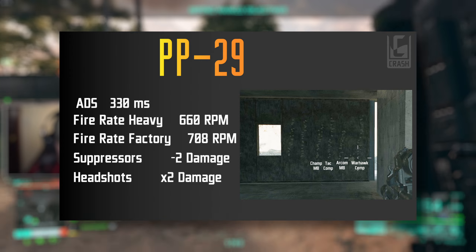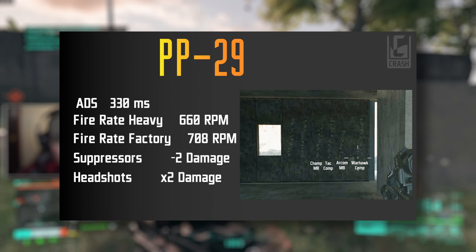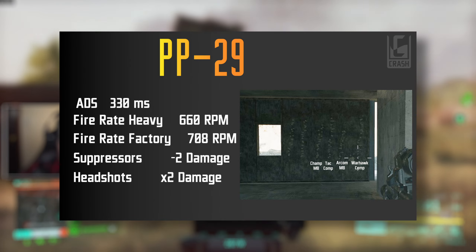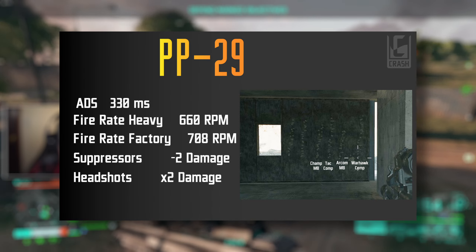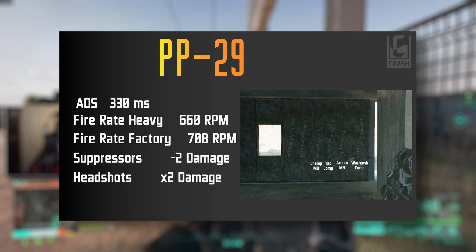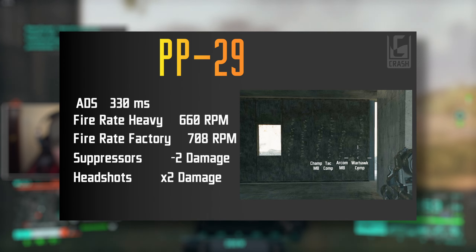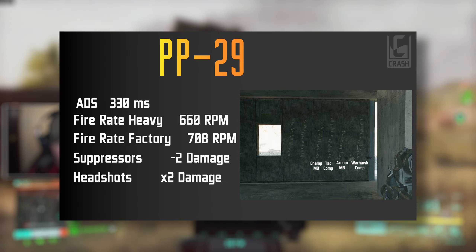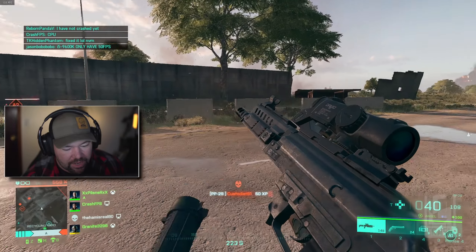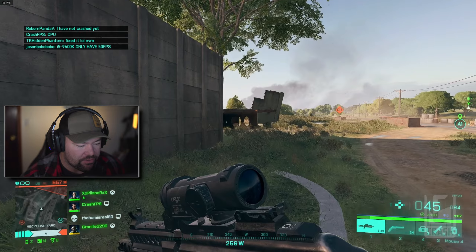On the right we can see some recoil comparisons. The first two are stock and standard, then we added the Champion Muzzle Brake and Tactical Compensator, then the Archon Muzzle Brake and Warhawk Compensator. Muzzle brakes help with vertical recoil and compensators help with horizontal recoil. They're pretty similar and mostly affect visual recoil rather than actual bullet spread. I'm enjoying the Archon Muzzle Brake — it has the most effect on vertical recoil and adds a little side-to-side but not much change from stock.